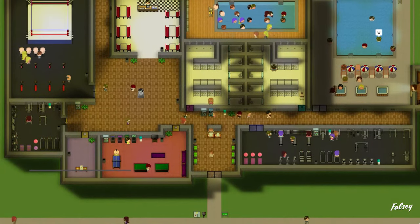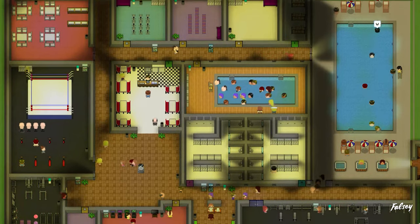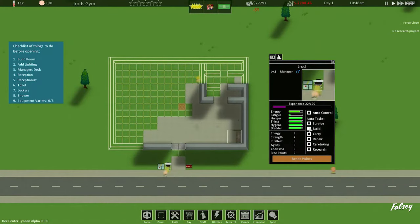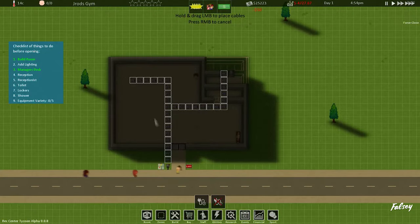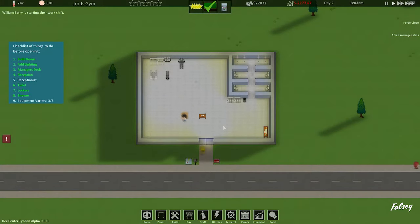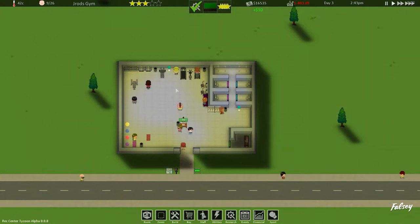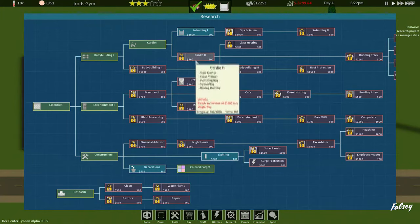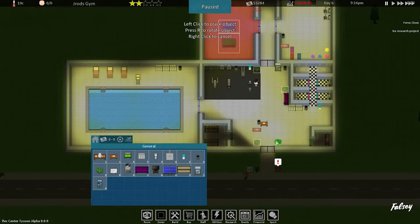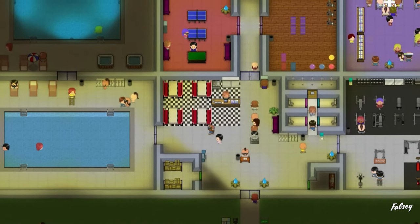Recenter Tycoon is a rather unique game in the tycoon space, allowing you to focus on creating your very own recreational center for the community. It features a sandbox mode and a career mode. You'll be able to micromanage your business and its employees to keep customers happy, opening new rooms and ensuring the center is clean and tidy for any guests that arrive. The game features a large amount of unique buyable equipment of many varieties, and the ability to hire personal trainers or assistants to increase the happiness of your visitors, giving them a more personal touch as they traverse your center.